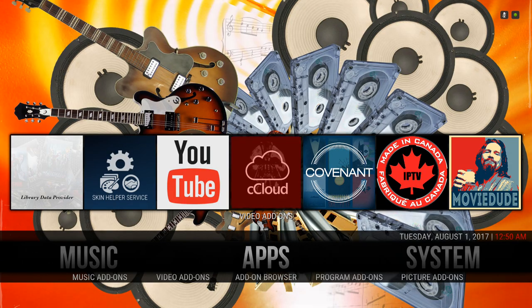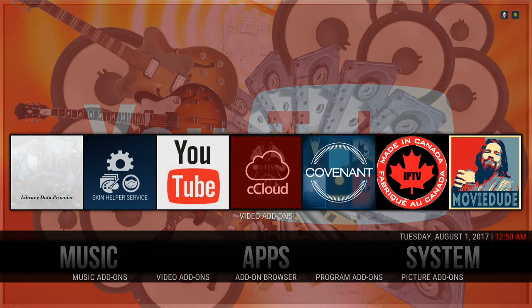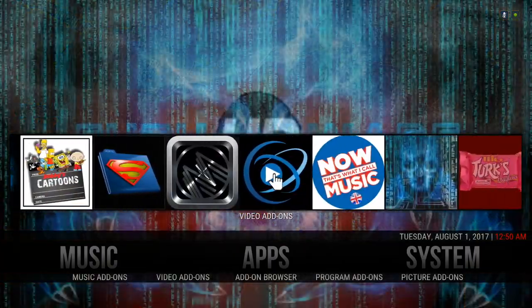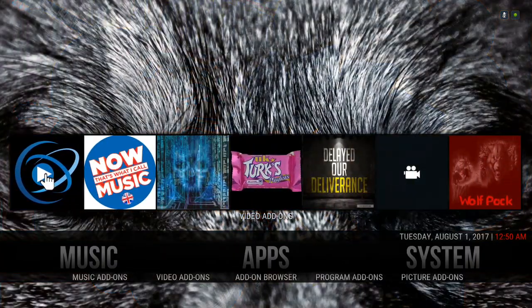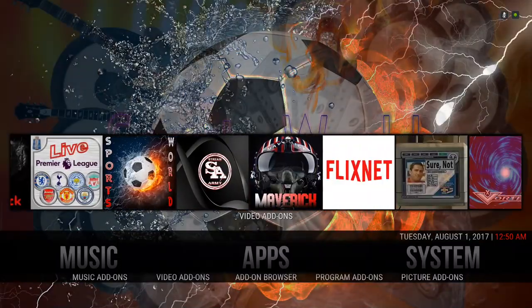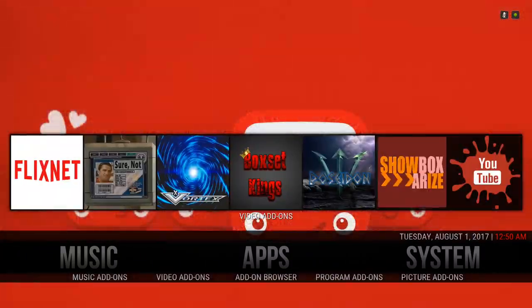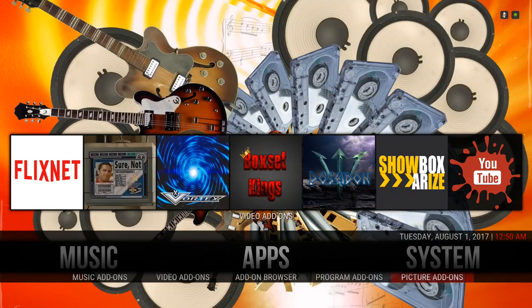Here we have our apps — these are the add-ons included in the build, and there are quite a few. In the sub menu you have shortcuts that take you straight to your music add-ons, your video add-ons, the add-on browser which takes you to install from zip file, program add-ons, and your picture add-ons.